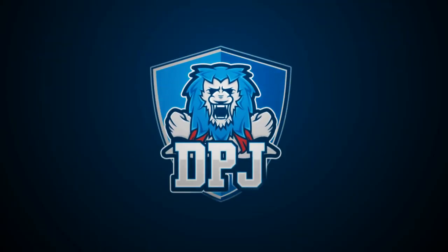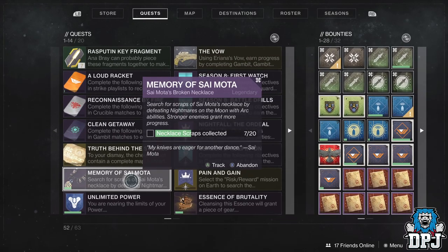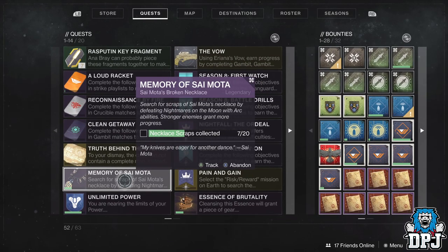As part of the Deathbringer Exotic Rocket Launcher quest, you will come to a stage where you have to collect necklace scraps for the memory of Sai Mota. To do this you have to defeat nightmare enemies anywhere on the moon with arc abilities. This can be quite time consuming, so finding this method of getting it done in a few minutes, I thought I'd share it with you guys to help you out.